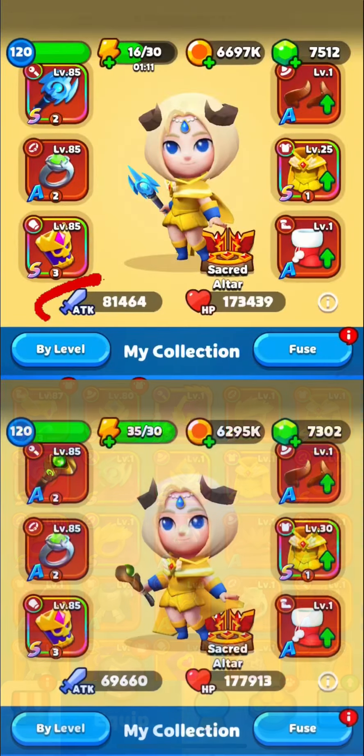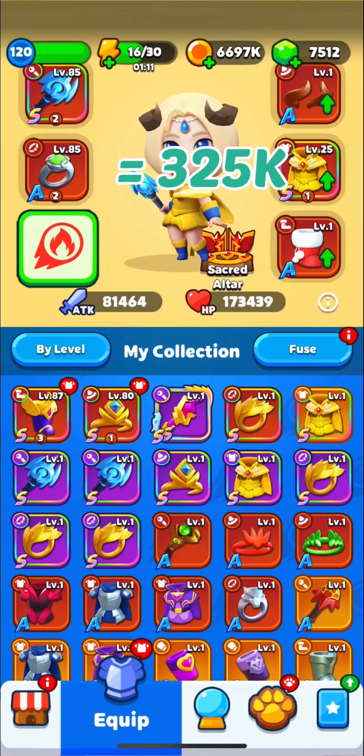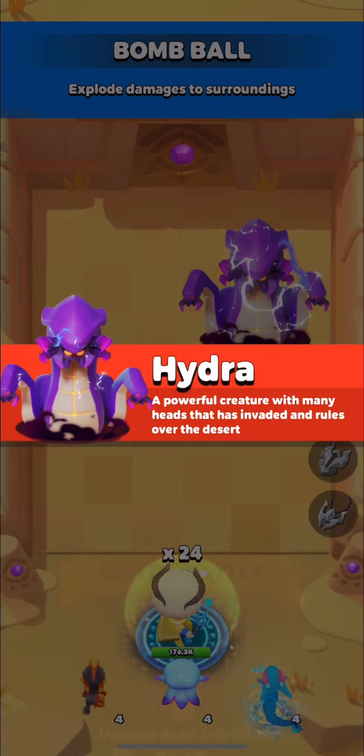Guys, don't close this video yet because I changed something and results became better. So I came up to Poseidon Wand because it gives higher attack. I calculated again and got 325,000 damage for Fireballs, which is much higher than using Brave Wand with Magikin or Brave Wand with Demeterine. In game it showed itself good, results were better, but another problem appeared.